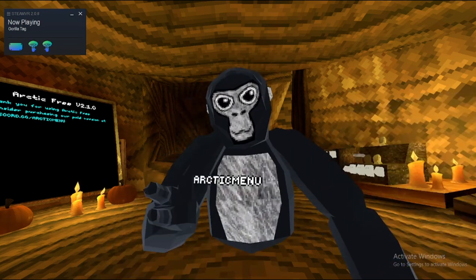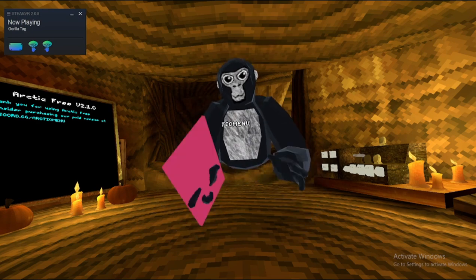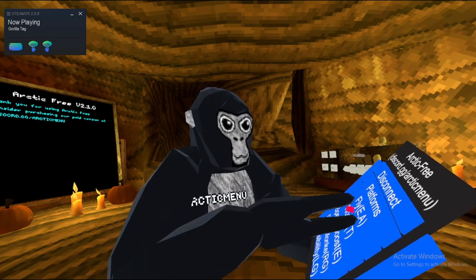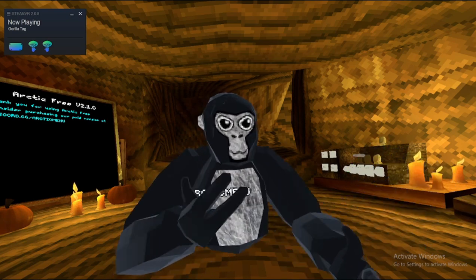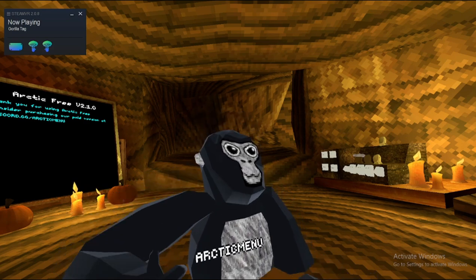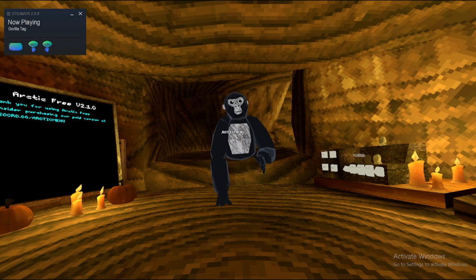We got platforms — just the basic platforms, and they're randomly colored too, I just figured that out. We got fly — just the basic fly mod. Then we got noclip, and we got speed boost, which I can't use right now because I'm very laggy — I'll have to figure that out.